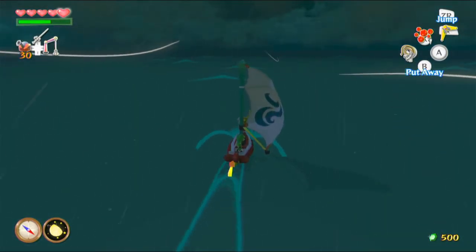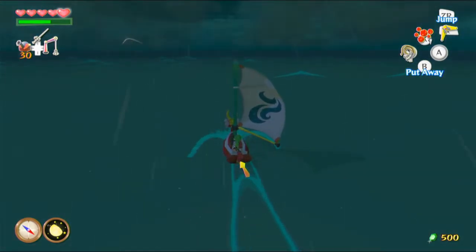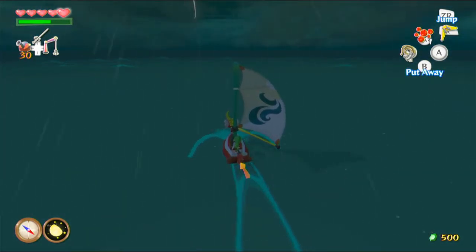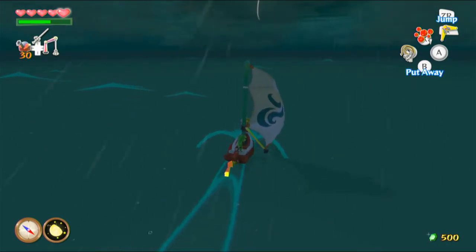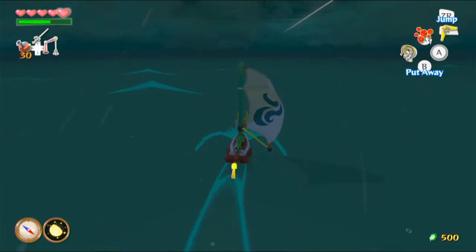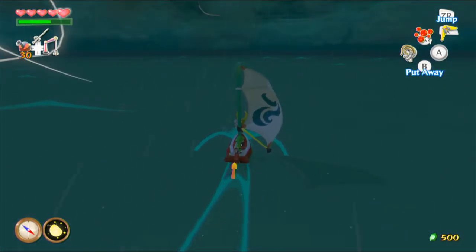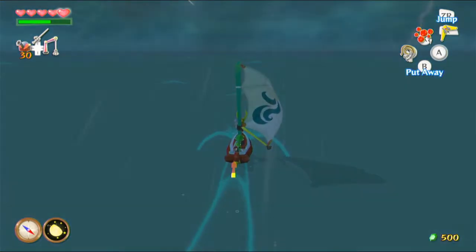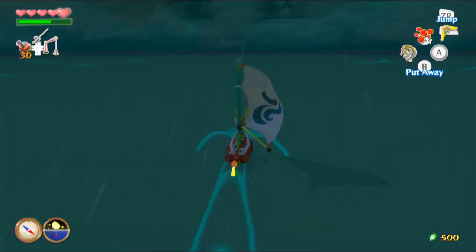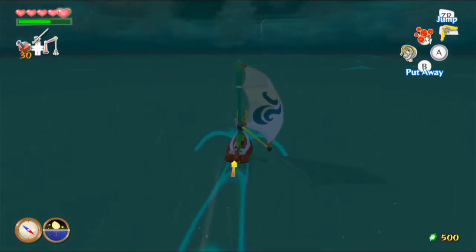Hey everybody, it's Blue Toad and welcome back to Legends of Zelda: Wind Waker HD. Now we need to head down south. We're gonna visit a beetle shop along the way which looks special according to our brand new beetle chart, and then we're gonna head down south to Outset Island before the pirates get there and before it gets destroyed, so we can get the final pearl.